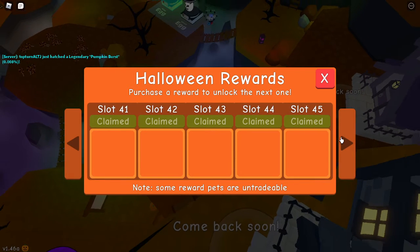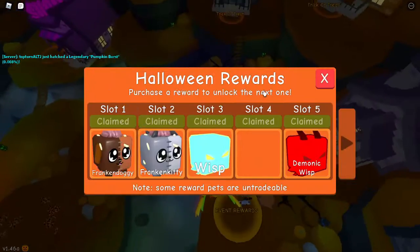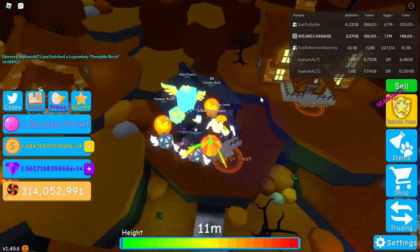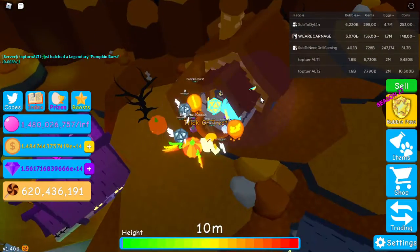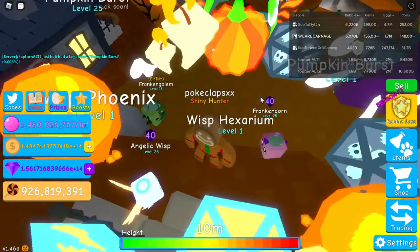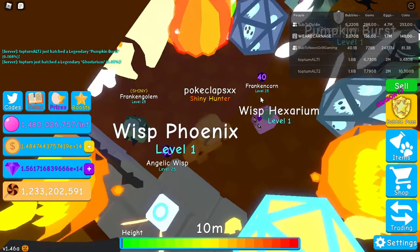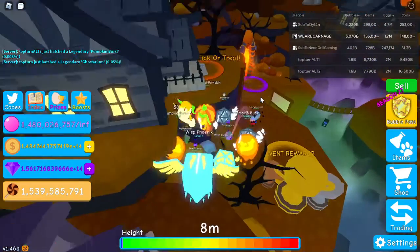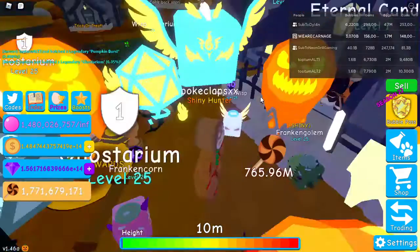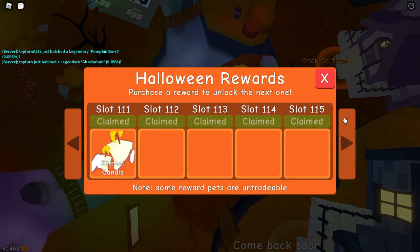Even though it technically won't be wasting since it costs 10 billion to make 10 billion back. I'm only on slot 77. I'm on slot 145 almost — I got a Pumpkin Burst for one of my slots. I'm at slot 100 — that was hard to get to. Apparently the Ghostly Fortune is the tier one pet for the Ghost Egg.